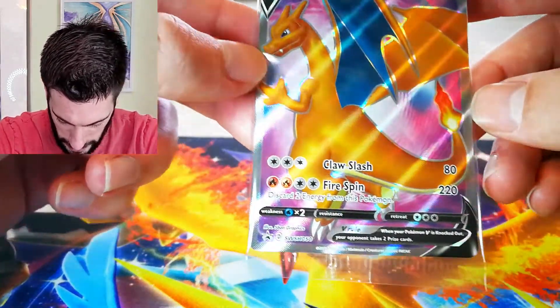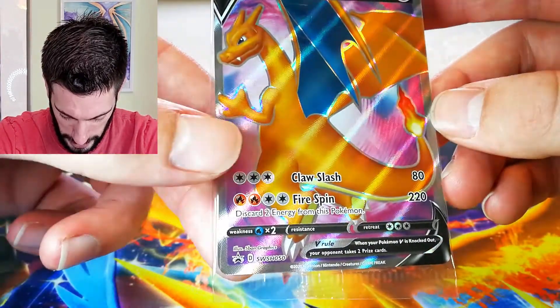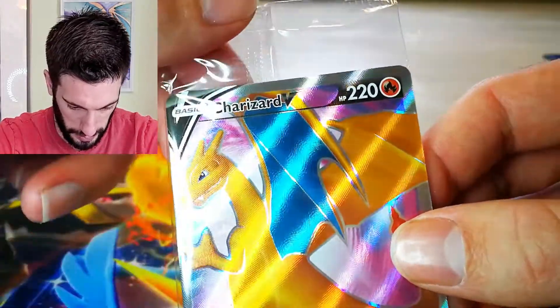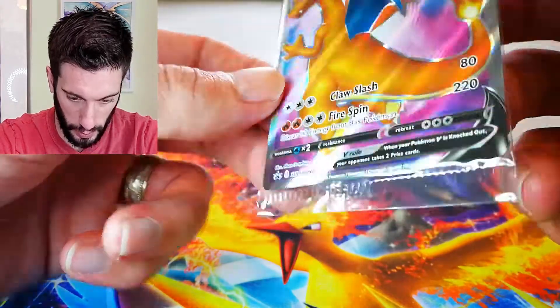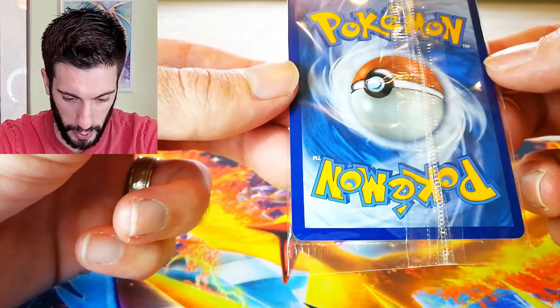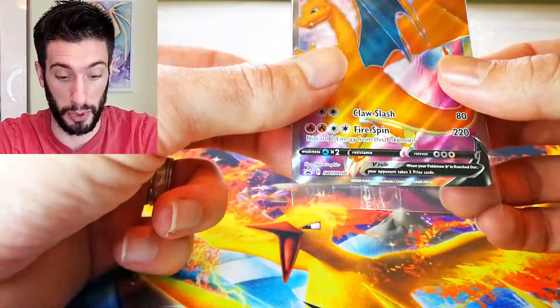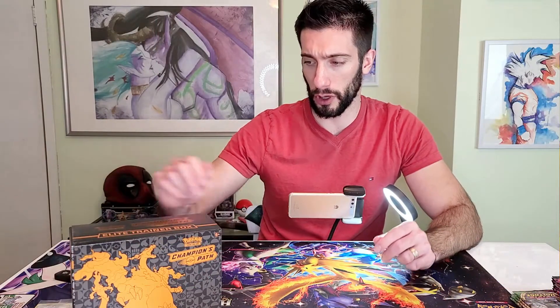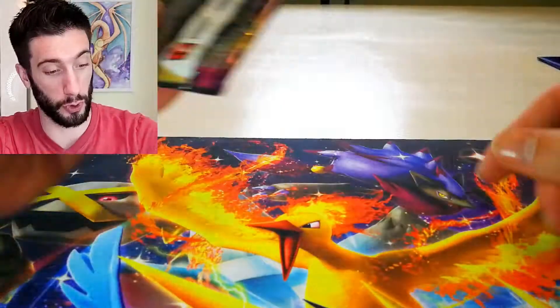It looks a little bit wider on this side and thinner on this side, which isn't what you want to see. You get a handful of these with the Elite Trainer Boxes, but I'm gonna only send out the ones that I think would be a perfect 10 to either Beckett or PSA. So not the greatest condition overall — that's probably not a contender — but we're gonna start off with a Vivid Voltage.